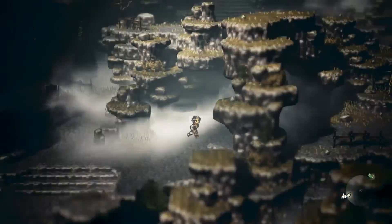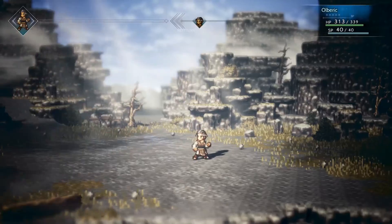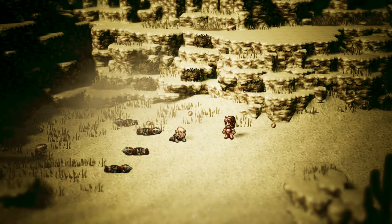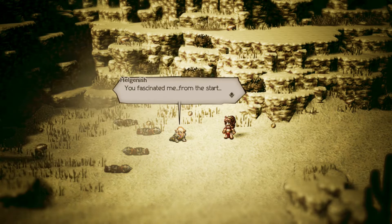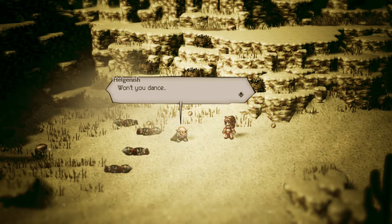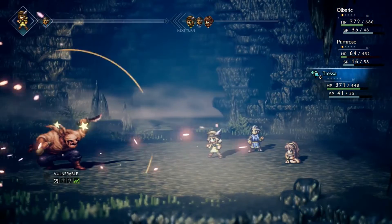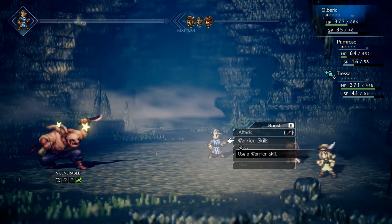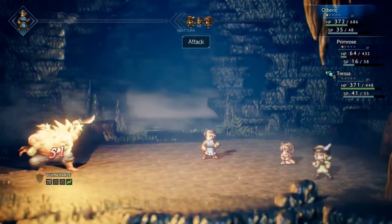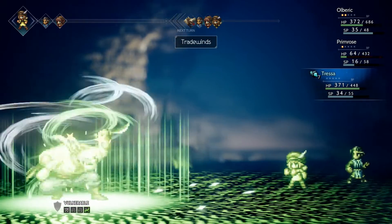I do have a few minor problems with Octopath so far. In the overworld, I think there are just a bit too many random battles for my taste. It's good for grinding, but it gets repetitive after a while. There are no markers on where to go for side quests on the map — the travelers are supposed to think of a solution on their own, but I'm spoiled by other JRPGs. And I can't say for sure what the payout will be for completing all eight paths in Octopath Traveler. Do the eight travelers combine to form Voltron and beat the hell out of Mecha-Shiva? The game is long as hell, and I'm going to need a lot more time before I can see what Octopath is building up to. It better be more takoyaki, I'll tell you what.